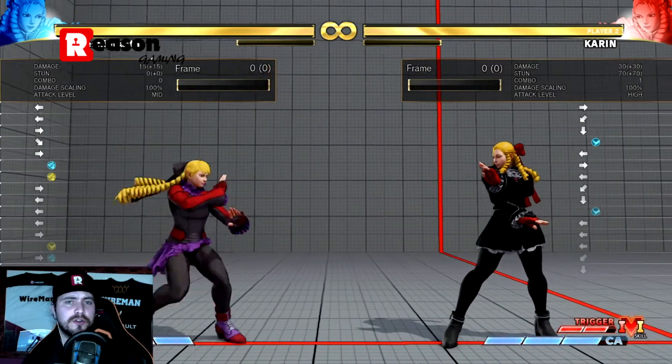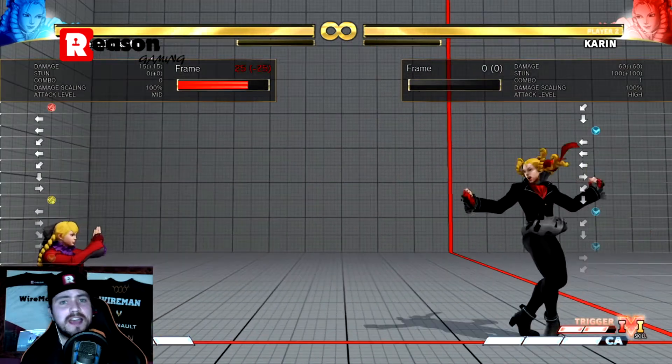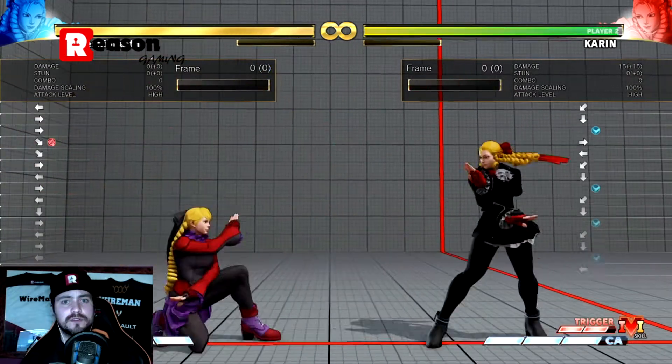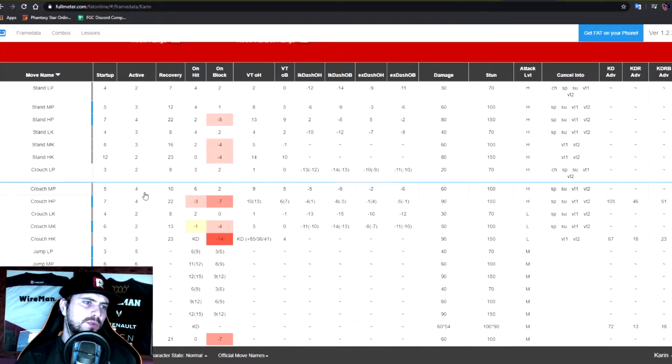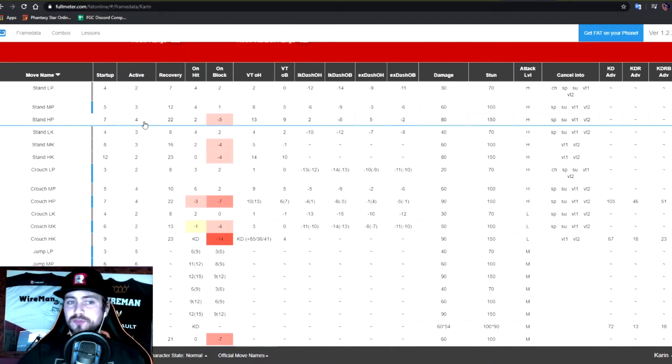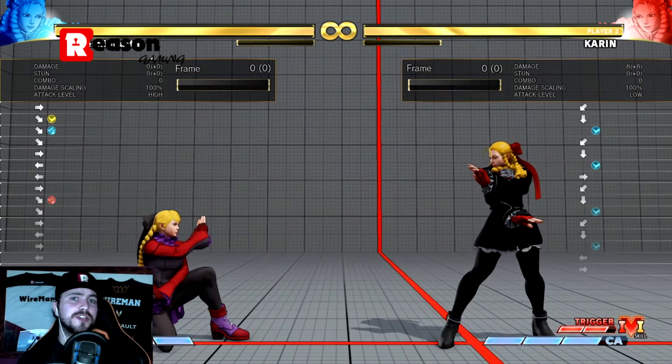If you can't punish the recovery of lights in neutral, consider move priorities. If the active frames of two moves come out at the same time, a medium attack beats a light attack; a heavy beats a medium; a special beats a heavy. So throw out very active, high-priority moves: stand heavy punch, crouch heavy punch, crouch medium punch all have comparatively more active frames and higher priority than a light attack, giving you a counter hit if they clash. Per showyukin.com, Karin's crouch heavy punch has four active frames and is a crush counter move, putting you in a great situation.